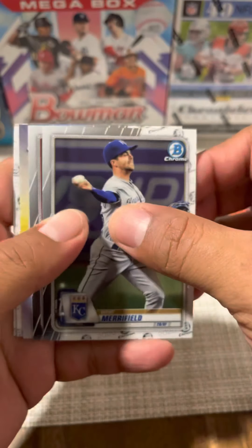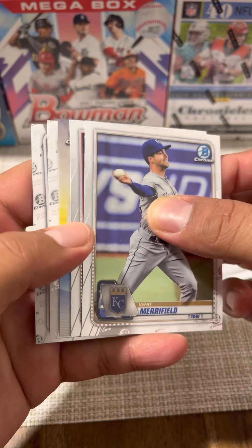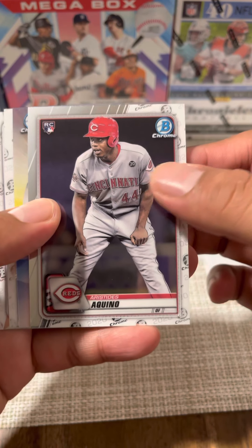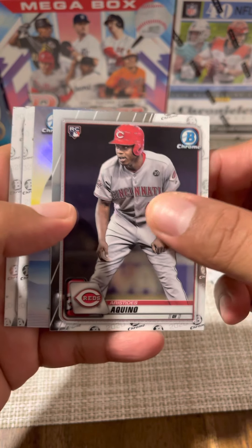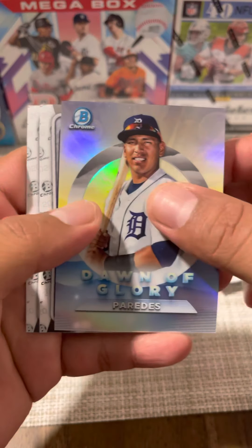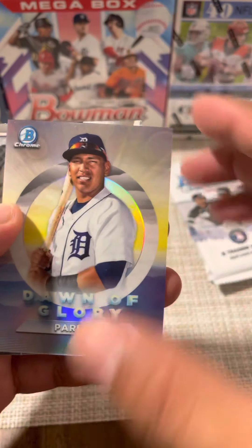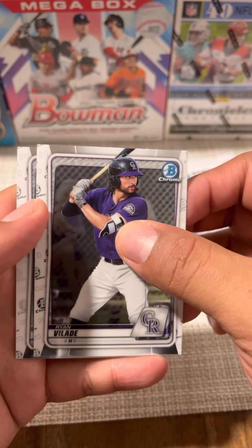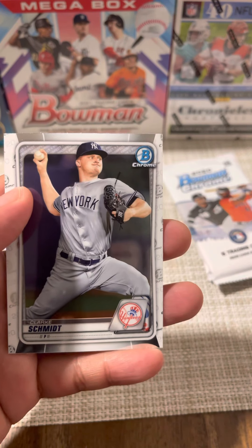Pack four: Whit Merrifield leading off, another insert in there. Aristides Aquino — I like Aquino, I think he's a good player. We have a Predis Dawn of Glory insert, Ryan Vilade, and then Clark Schmidt.